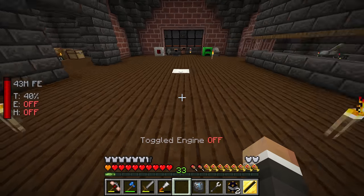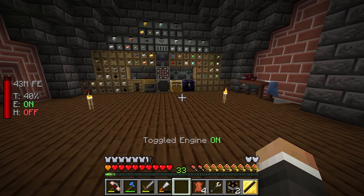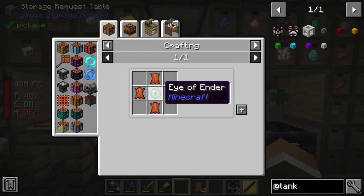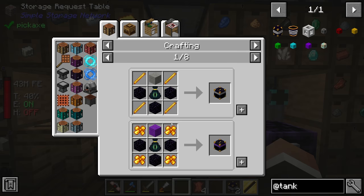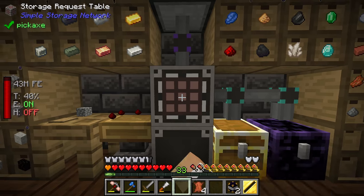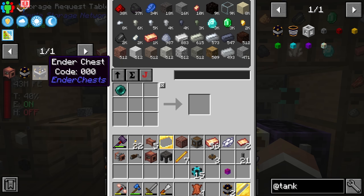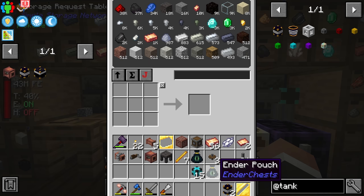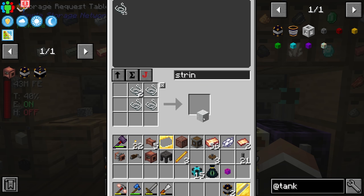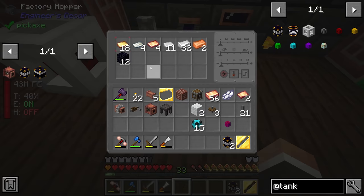For now we just need one piece of flint. I have my water sigil in my backpack. Drop those in and boom — the other four leather we need. We should also make two eyes of ender, but first we need blaze powder. Right now we only have blaze rods, but we can just craft the rods down into powder. We could crush them for a slightly better return, but given how easy it is to get blaze rods it's not really worth the extra time.